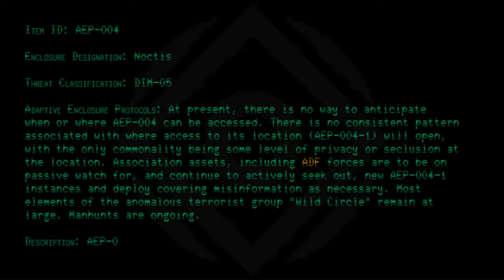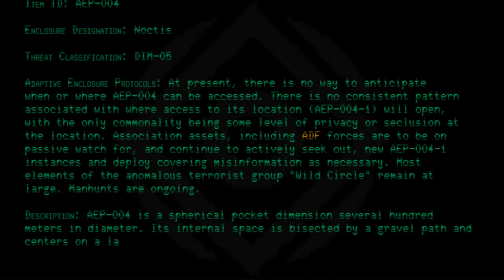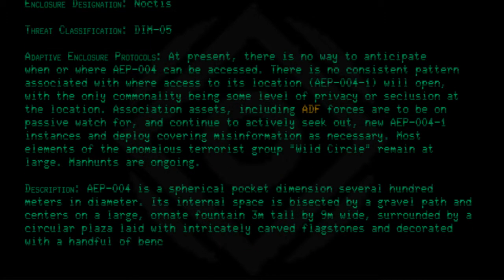AEP-004 is a spherical pocket dimension several hundred meters in diameter. Its internal space is bisected by a gravel path and centers on a large ornate fountain, three meters tall by nine meters wide, surrounded by a circular plaza laid with intricately carved flagstones and decorated with a handful of benches.